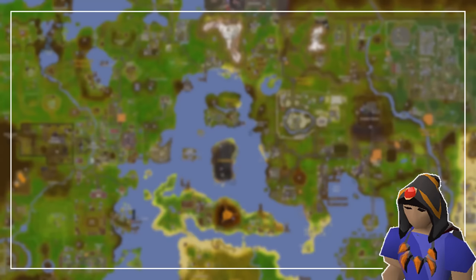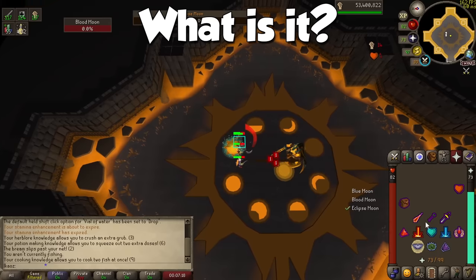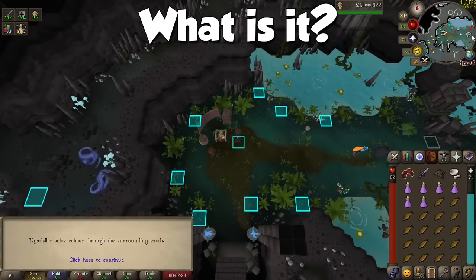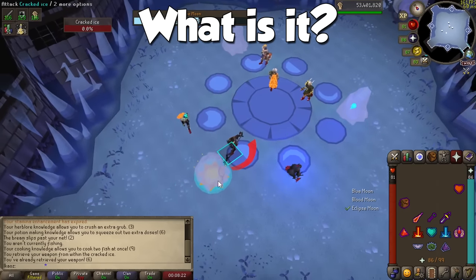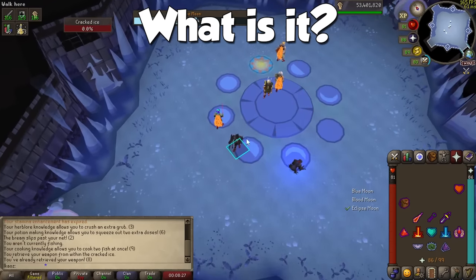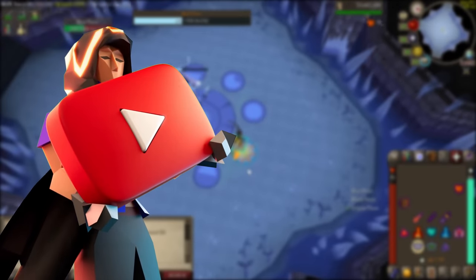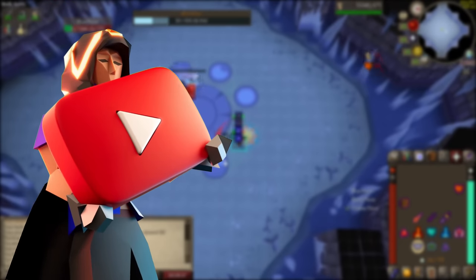Hello everyone, Chaos here and welcome to another Old School RuneScape video. Today, my Moons of Peril guide. With the release of Valamore on March 20th, mid-game players were introduced to a new encounter to test their skills, in which you fight three entities in the Neypotsli dungeon, deep inside Camtorum, a dwarven city under Rallus' Rise.